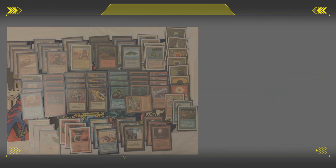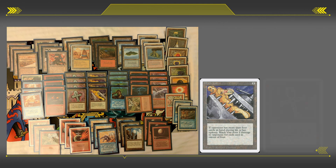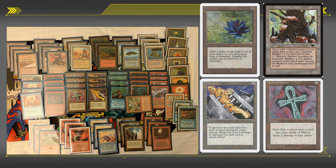This deck revolves around the creature ATOG. It's a 1/2 and you can sacrifice artifacts to it for no cost, and it gains +2/+2 until end of turn. In this format there are lots of artifacts including the five Moxen, the Sol Ring, the Vise, Ankh of Mishra, and of course the Factories themselves. And for extra bonus points you could sacrifice the Black Lotus to ATOG when you come in to win the game.